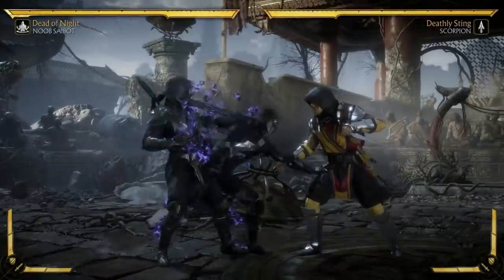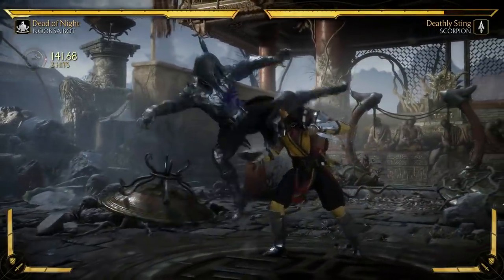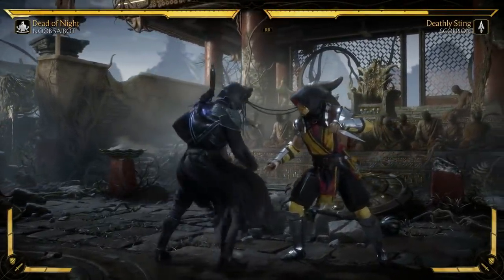We all played the beta, right? Every character, you have this sort of thesis statement around how you want to play them. Like Baraka — I like to start with forward four. Most people do.